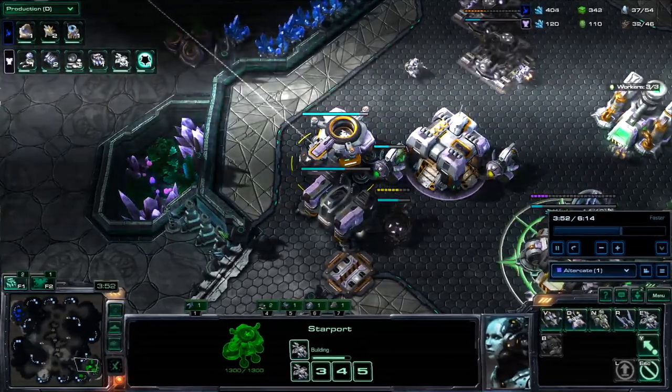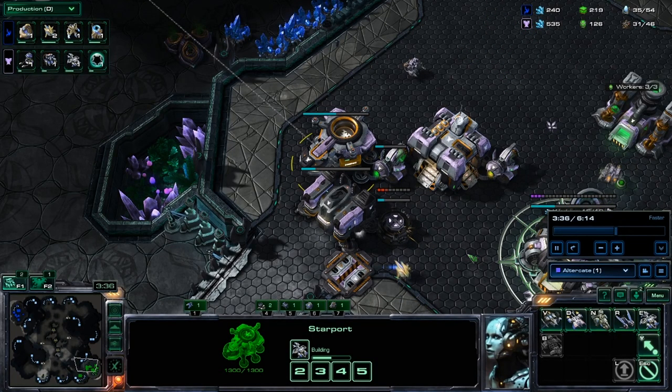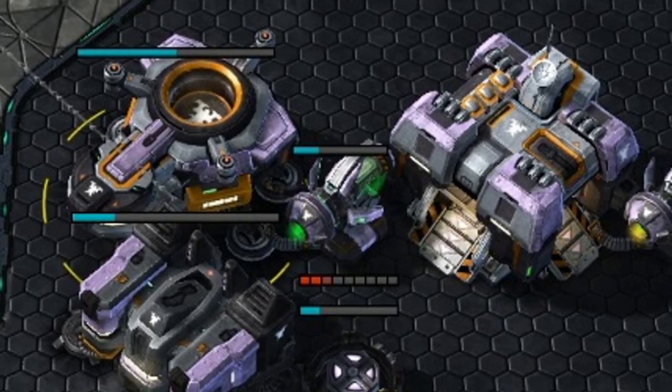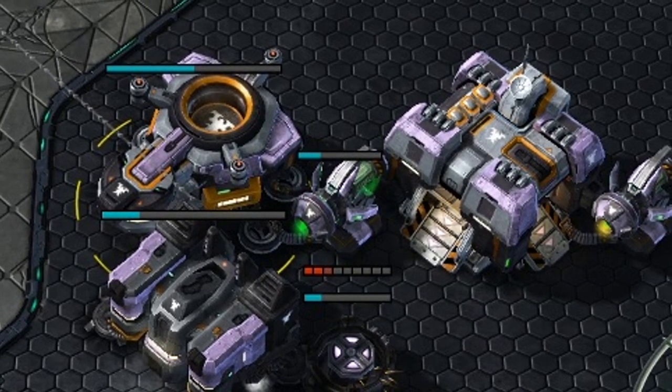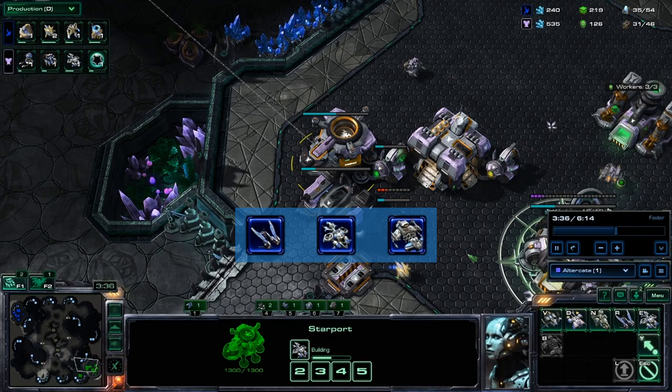Let's say you scout my base at 3:36, about 20 seconds before my first Banshee pops out of the starport. You see a starport with an attached tech lab. You can tell the starport is producing a unit and the tech lab is researching an upgrade. A tech lab on the starport means one of three things: Raven, Banshee, or Battlecruiser. But Battlecruisers require a fusion core and you don't see one — plus it's a bit early for Battlecruisers. It could be a Raven, but the Corvid reactor is just not a very likely choice this early. Put together, these facts should be enough for you to feel reasonably sure that it's going to be a cloaked Banshee.